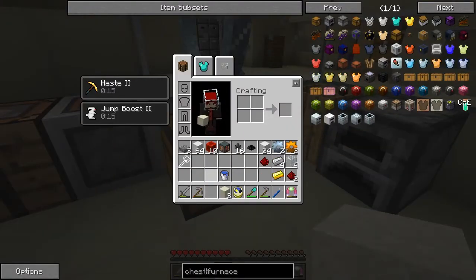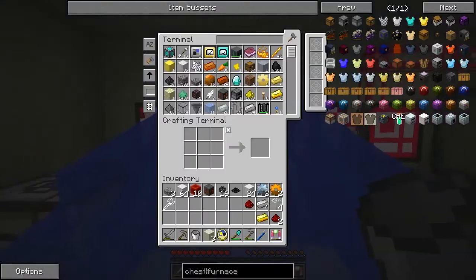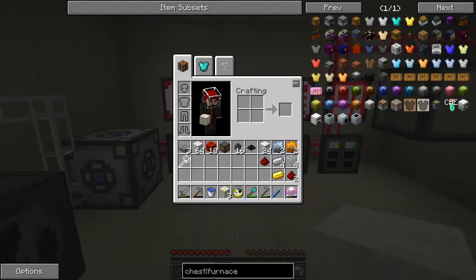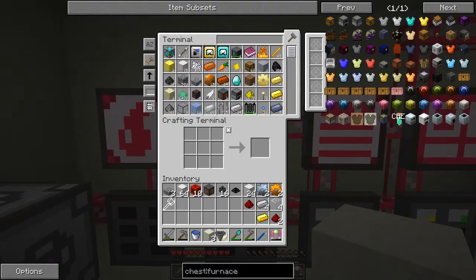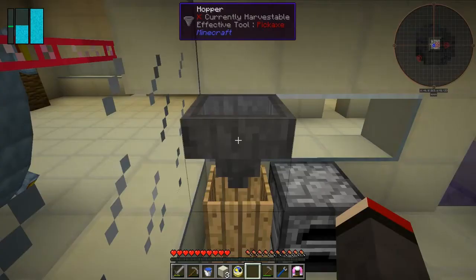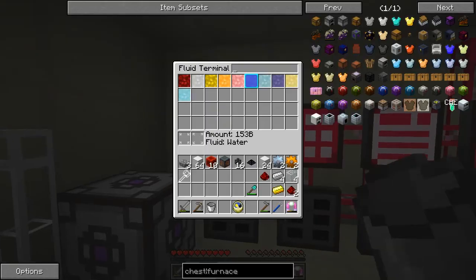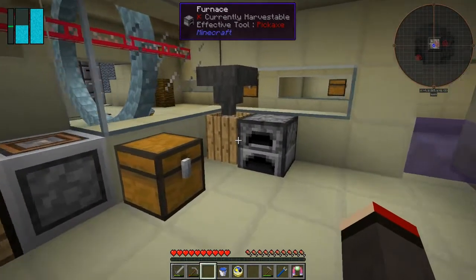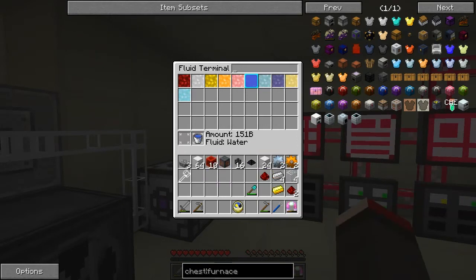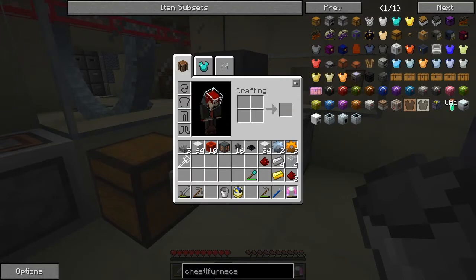We need the bucket. Let's put the bucket in there, and we can use the hopper - let me take the hopper out. Let's put the water in here and the dust in there. Every time that comes out we get a piece of clay, so all we need to do is fill up the water again, collect the clay, put the water back in and get the clay again. We now have three pieces of clay.